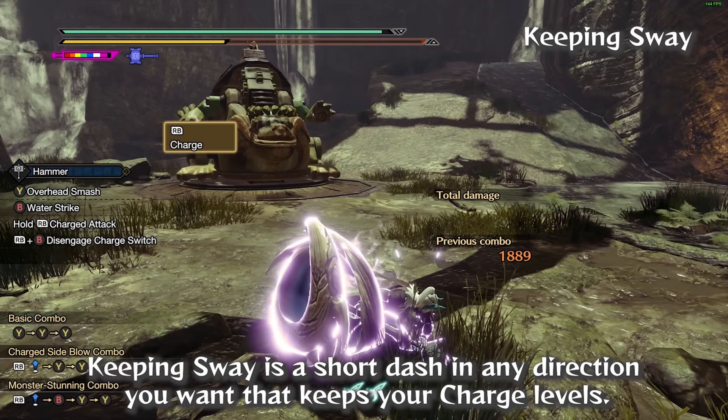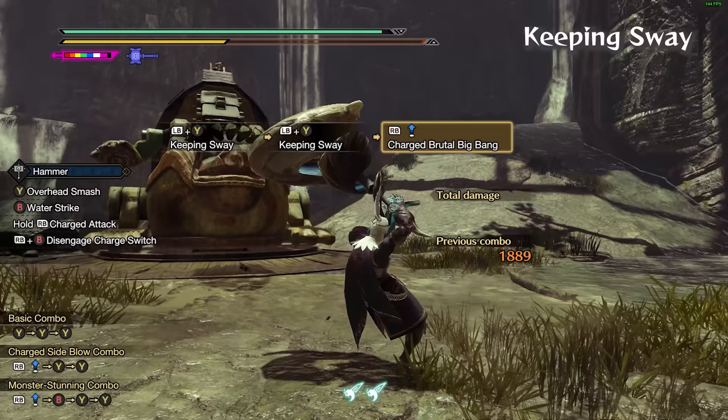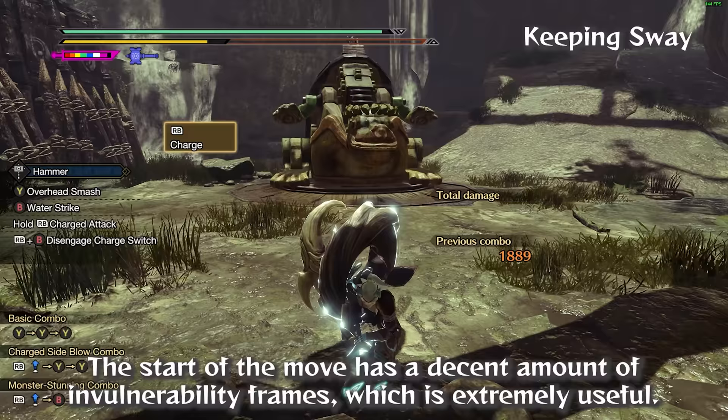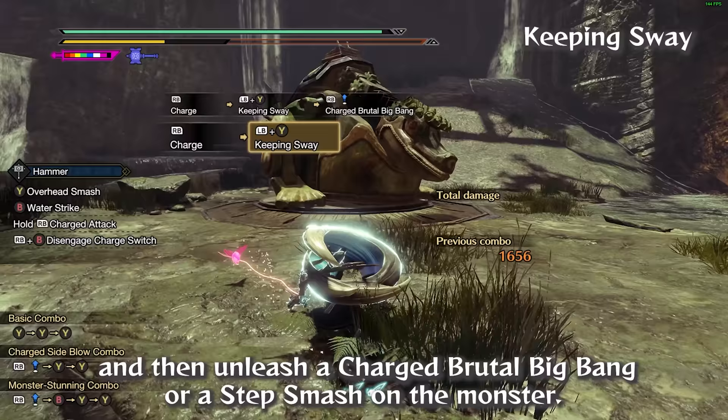Keeping Sway is a short dash in any direction you want that keeps your charge levels. The start of the move has a decent amount of invulnerability frames, which is extremely useful. Strength Hammer has better synergy with Keeping Sway — it is useful to avoid an attack or roar, and then unleash a Charged Brutal Big Bang or a Step Smash on the monster.